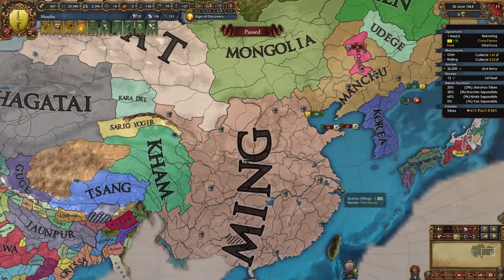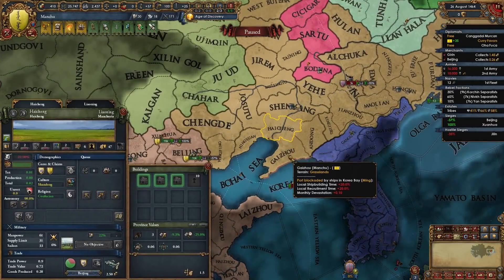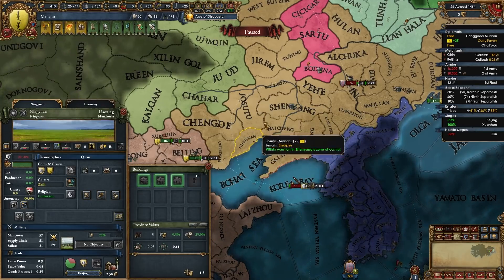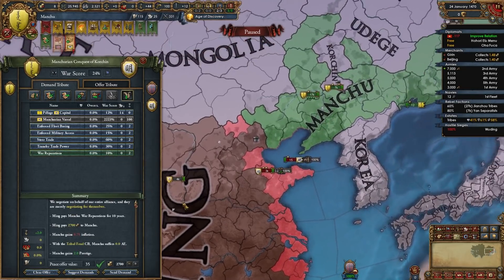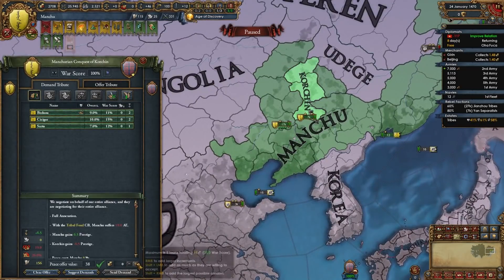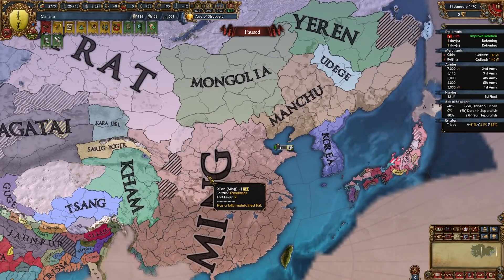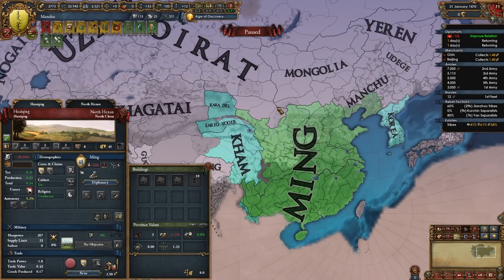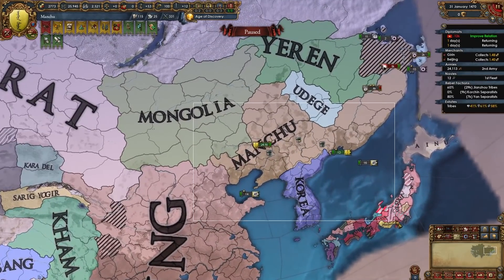Once again we're gonna use the same strat versus Ming — focus on Beijing and after that battle them. If you're planning on fighting them later, you'll get some of these provinces back after events where Ming returns them to you. They could reject but it's pretty rare. Now that I've beaten them up I'm once again taking all of Ming's money plus war reps. I'm annexing Korchen. Pretty much after you've beaten up Ming once, you're gonna take every opportunity to beat them up again — whether directly or through attacking their tributaries.